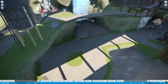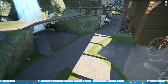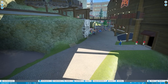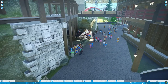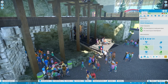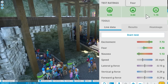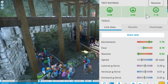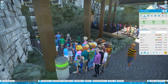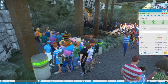Why is nobody coming down this path? Everyone is in line for the Steel Express — they love this coaster. What are the stats? It has an excitement of 6, a fear of 4, and a nausea of 1. That's like a near-perfect coaster right there. Look at everybody. RMC coasters are no joke — people love RMCs.